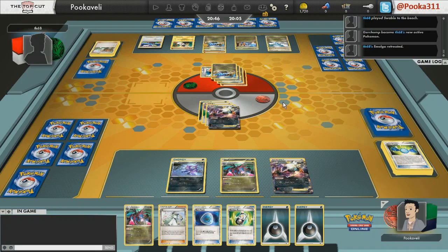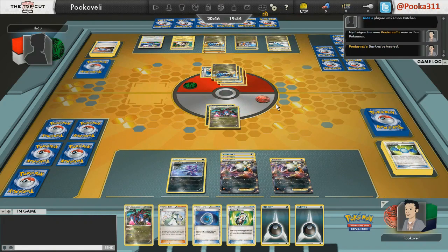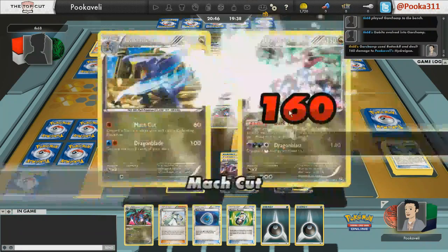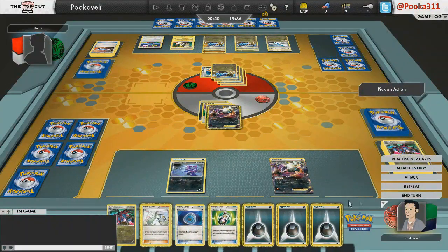My opponent gets another Swablu and Dragon Calls for the Altaria — he's playing it very well, keeping a Gabite in play so he can keep searching for more Pokemon. There is the Catcher. So I'm already down two Hydreigon, which is painful. Mach Cut with a plus 20 from Fight Song on Altaria is going to do 80 times 2 — that's a knockout. And all of a sudden I'm in a little bit of trouble.